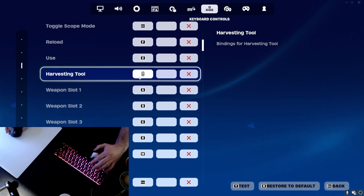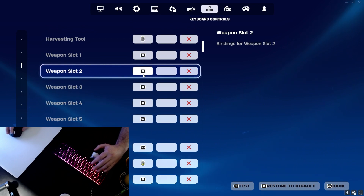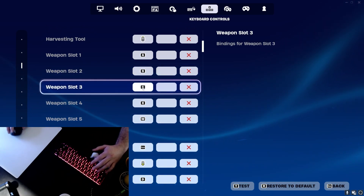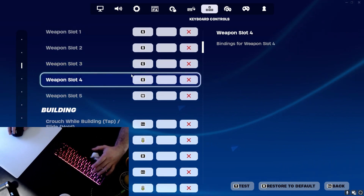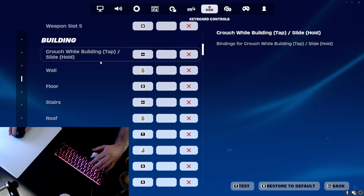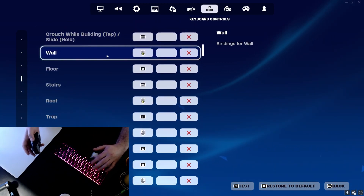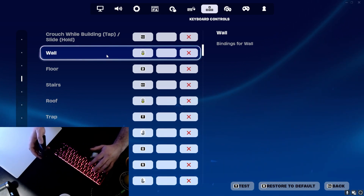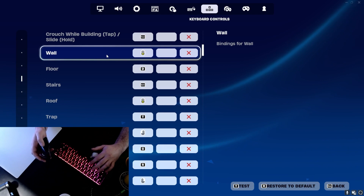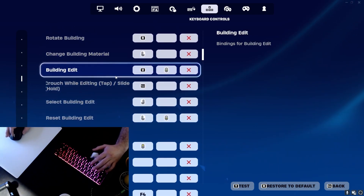Harvesting tool is up on the mouse pad. Weapon slots are A and S — these are what my fingers are on naturally, which gives me a big advantage when fighting. C, X, and W as well — all super optimal. Then we have building: my wall is going to be my fourth mouse button, my floor is going to be D, my stairs are going to be shift which my pinky is always on, and then my roof is mouse button five. Everything else is relatively standard.